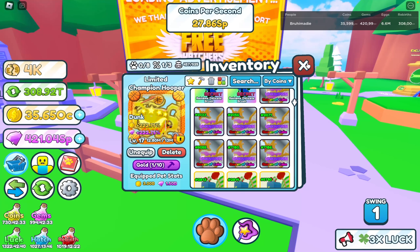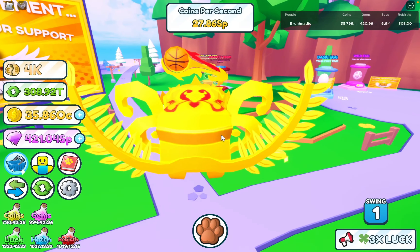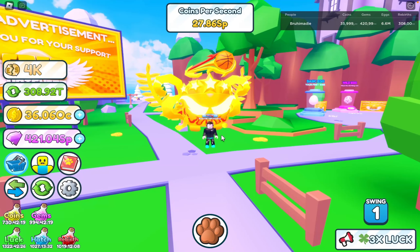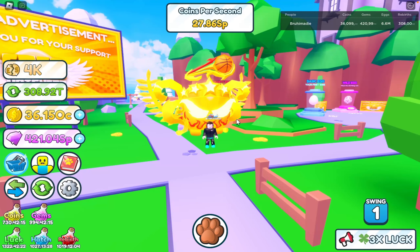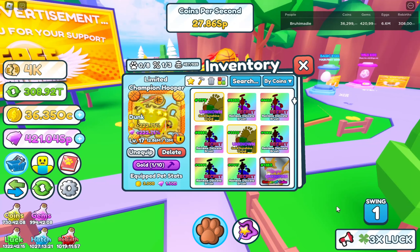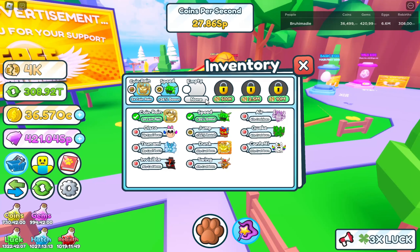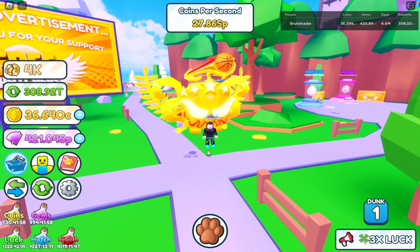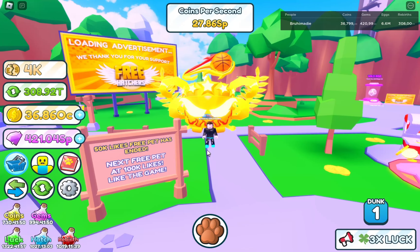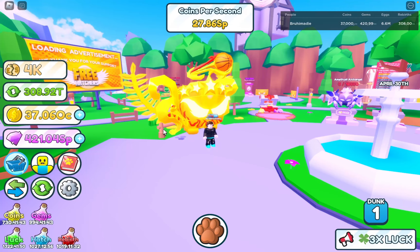So let's equip this pet and show my pets. This is how it looks - it looks super sick! It's massive. I love massive pets. I've said this before and I'm saying it again. I just love massive pets. And obviously, it's basketball themed. I just love basketball. Let's actually check out the powers. Let's unequip the swing pet and equip the dunk. Now we've got the dunk. I am so excited to see what it does. If it actually spawns a hoop and I dunk, I'm going to be so happy.